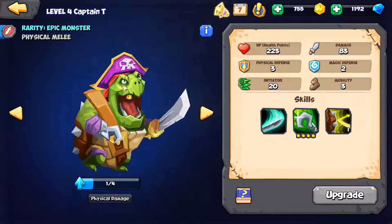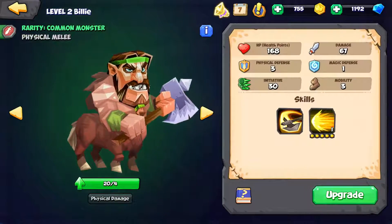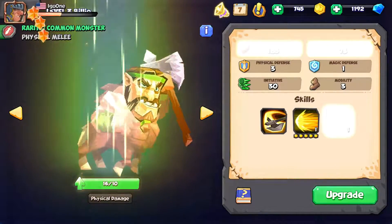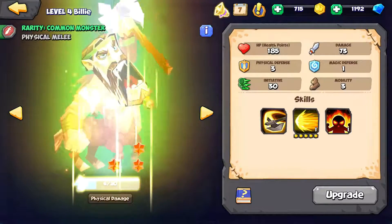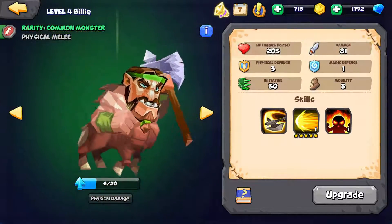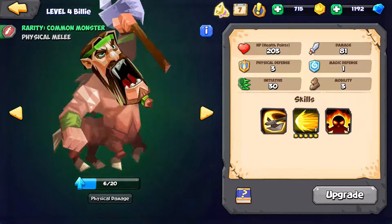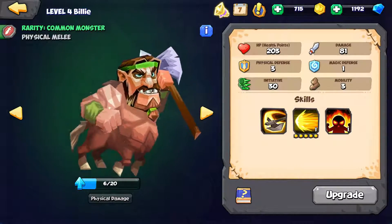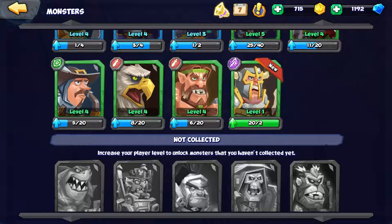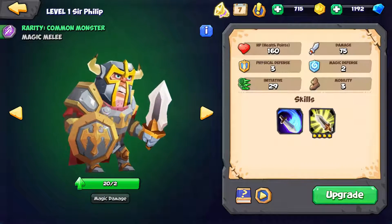These guys with the special abilities might be useful in certain situations. Billy went up some levels — it's not a lot of money, so I might as well just do it. You never know, the situation might call for using him. Remember, in the rumbles you can apparently only pull commons in. Most times I probably want the little magic dude, but there might be times I want somebody else — like this guy, Sir Philip.